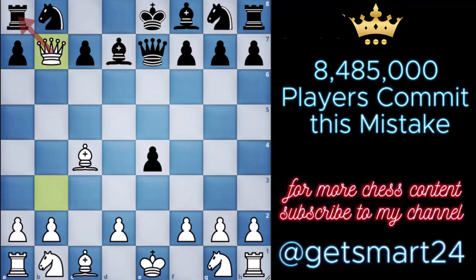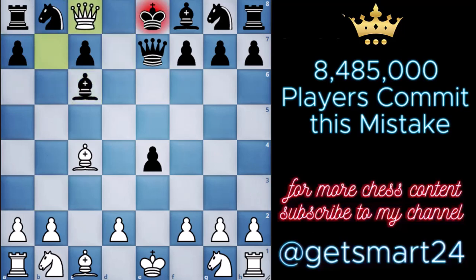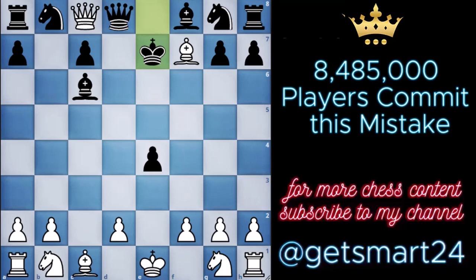Black endeavors to rescue the imperiled rook with bishop to c6. Here we administer a check that compels the black queen to retreat, subsequently setting the stage for the decisive blow. With skillful precision, we capture on f7. Black, realizing the perilous position of their queen, seeks refuge for the monarch on e7. However, the final move of this masterful sequence unveils a magnificent checkmate with queen to e6, sealing our victory in a mere 10 moves against the French Defense.